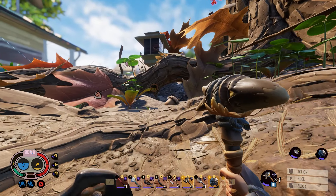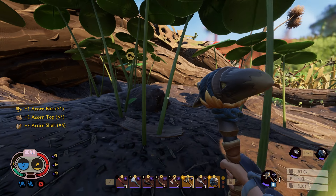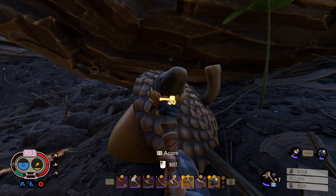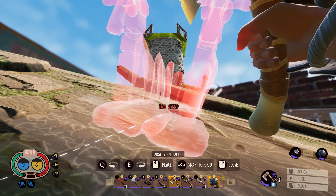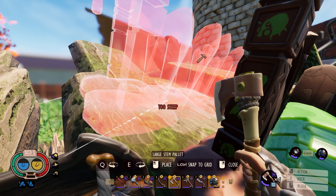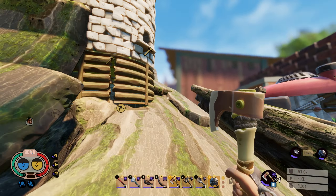Anyway, I will grab some of these acorn tops and then head back to the main base, grab a new pallet of stems, and we can then head back on up to our new log zipline tower. Alright. Well, I've got us a new stem pallet. I've got some new acorn tops. I've got some silk rope, so we should be in business.